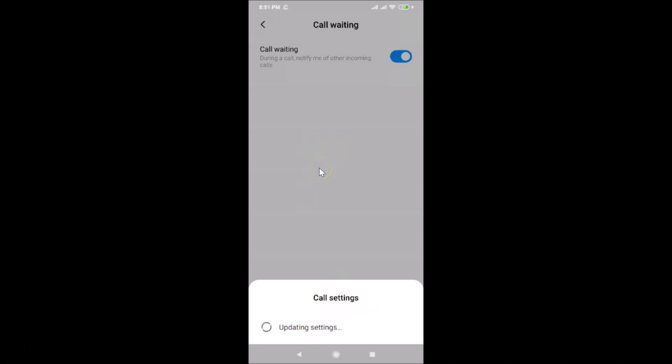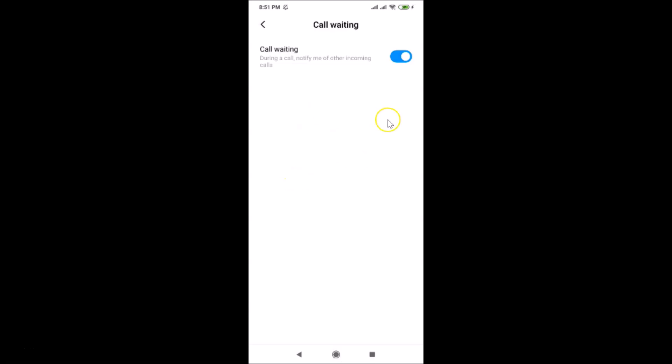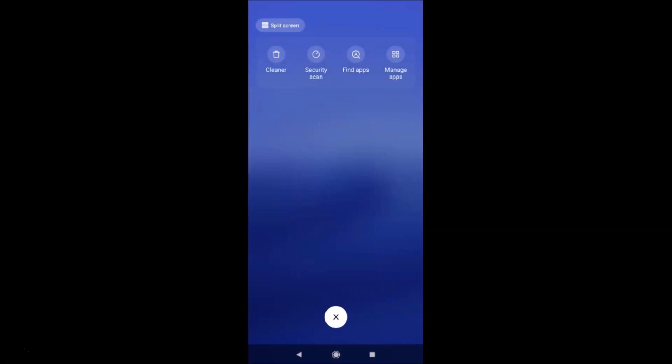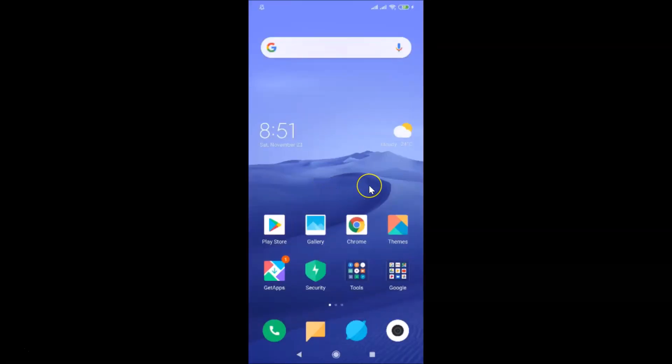Wait for settings to update and once done, go back and close the app. That's it — in this way you can easily activate call waiting in Redmi Note 7 Pro running MIUI version 11.0. Thanks for watching, and if you like my videos please support this channel by subscribing.